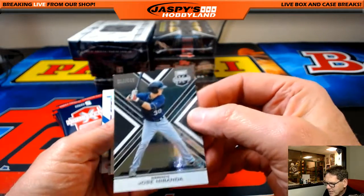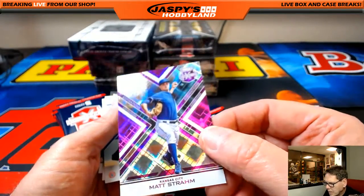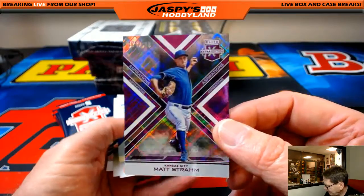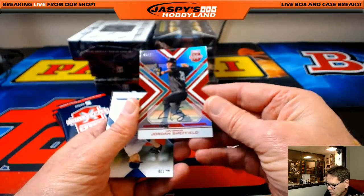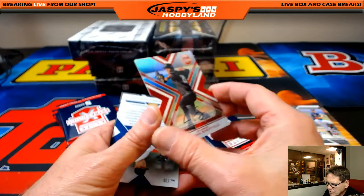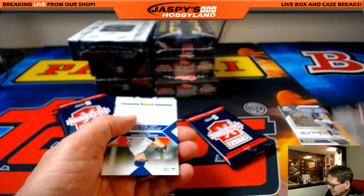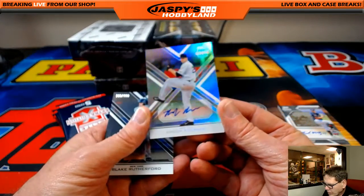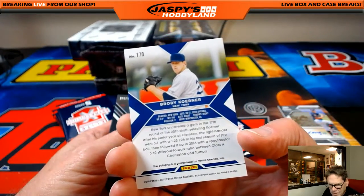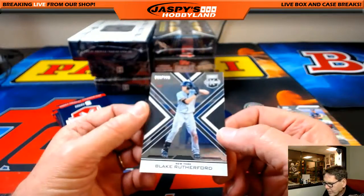Jose Miranda out of 9.99 for the Twins. Matt Strom out of 200 for the A's — another hit for Adam. Jordan Sheffield, 49 out of 75, for Los Angeles Dodgers — assuming if it's son of Gary, that'd be awesome. Brody Corner, New York Yankees — who's got the Yankees? That's Lee. And Blake Rutherford out of 9.99.